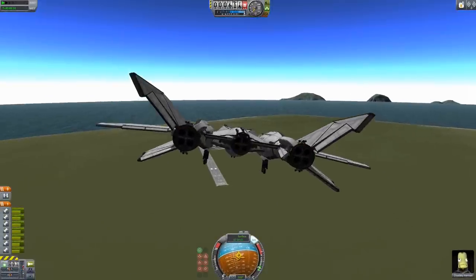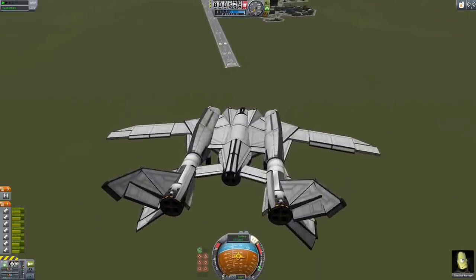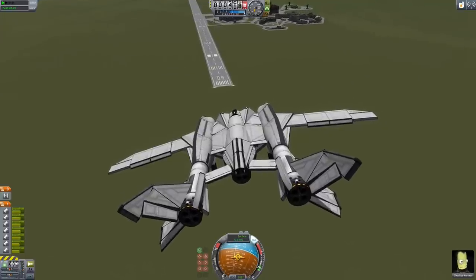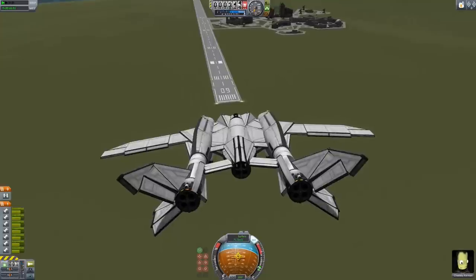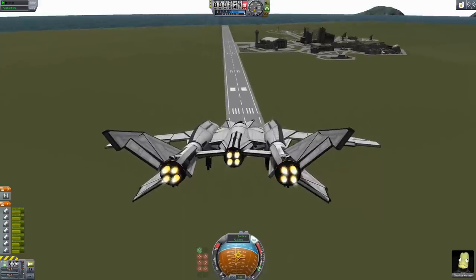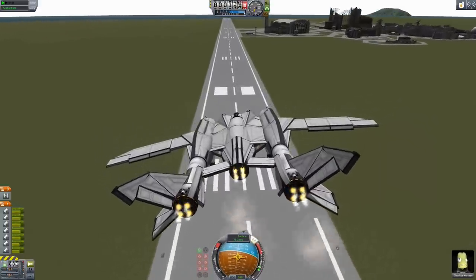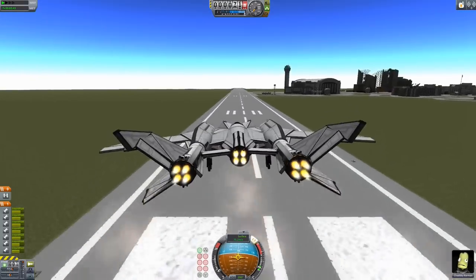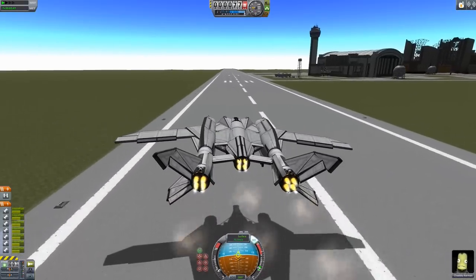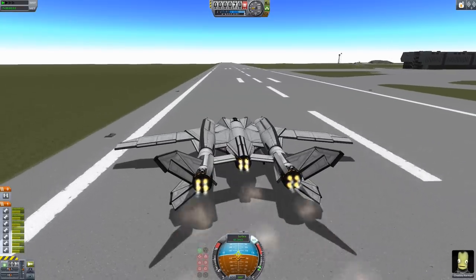I'm gonna pop down my landing gear and just try and glide it in. This is the balance issue I was talking about — it noses down a lot more than I'm comfortable with, so we're gonna have to give this a little bit of thrust before we hit the ground. Keep the thrust low, but it's necessary so we don't go plong into the ground. Alright, coming down on the runway — too fast, too fast. I'm really nervous because those tails are gonna shatter if they even touch the ground.